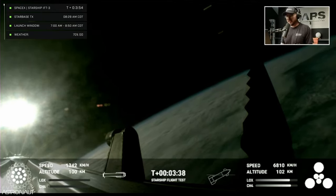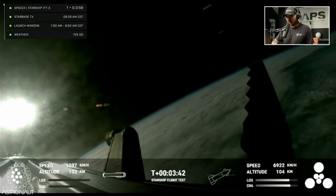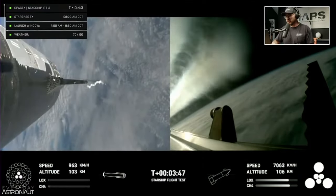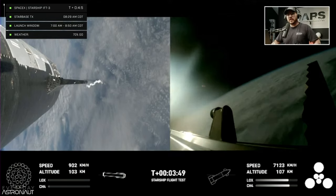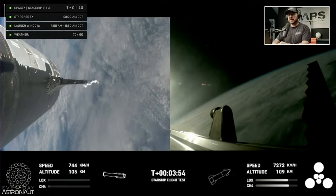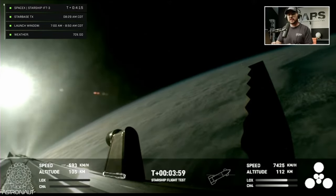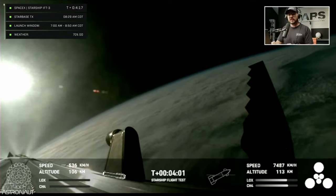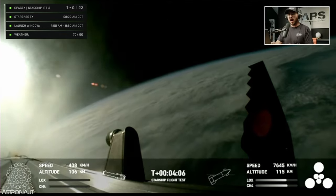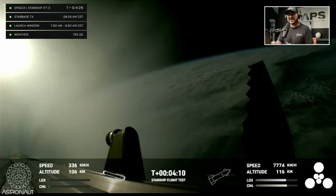First stage is currently performing the boost back burn, expecting that to last about one minute. That boost back burn propels the booster back towards the coast, taking it to a landing in the waters of the Gulf of Mexico. We're only using the Super Heavy booster's 13 center engines from here on out — those are the ones that can gimbal, meaning they move and change direction in order to steer the first stage back to earth.